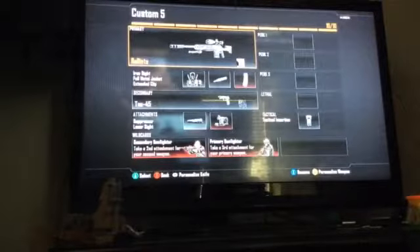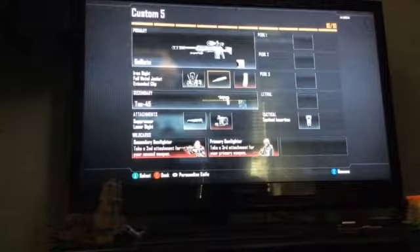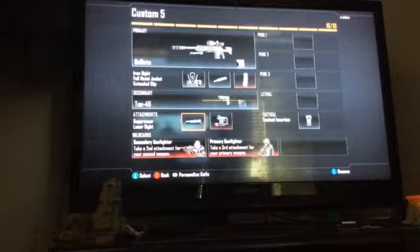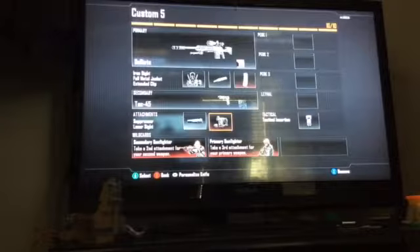Next we have another sniper class that I use sometimes, with the Ballista. I've got the iron sight, full metal jacket FMJ, and I've also got the extended clip on it. For secondary we've got the TAC45 with the suppressor and laser sight. With the laser sight and suppressor on the TAC45, it makes it look like a revolver, and it's actually not that bad.